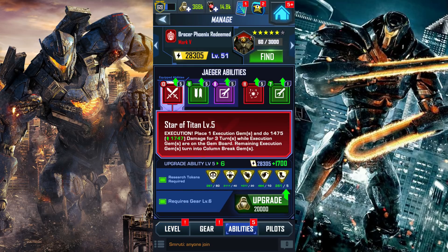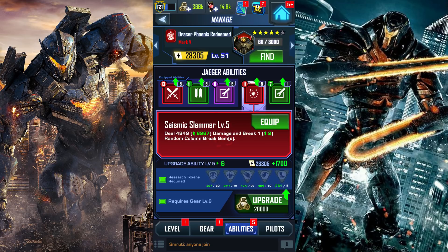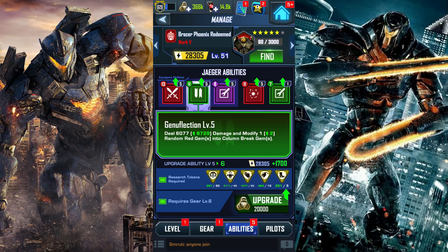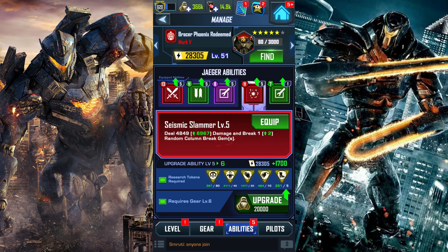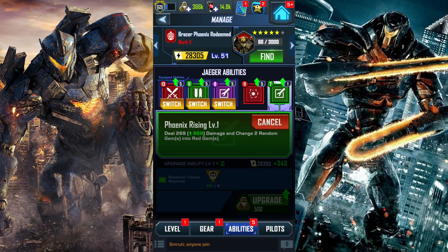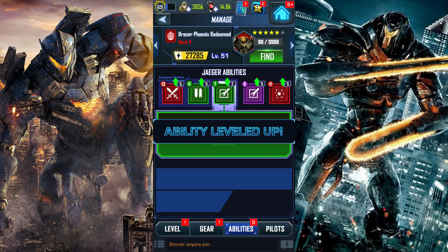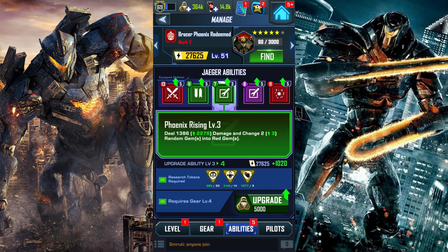In terms of abilities — currently I'm using Star of Titan and Genuflection, which modifies random red gems into column brick. That one is pretty good. And I have Slugshot, which basically changes 3 random blue into green — not too sure how good that skill is. Right now I'm looking at column brick gems being a better option. But the Phoenix Rising though — let's try this skill out. I think this is going to be a better skill for me. Modify 3 random gems into red gems — that's going to be helpful for sure.